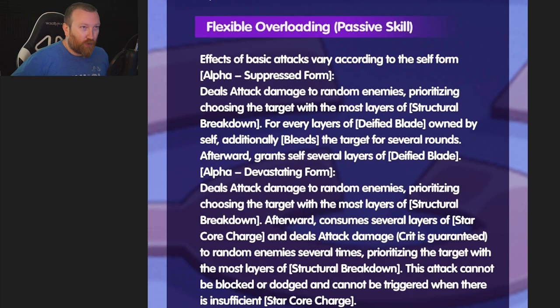Let's go to her next passive: Flexible Overloading. Effects of basic attacks vary based on the form. If you're in that suppressed form — the tanky form — it deals attack damage to random enemies, prioritizing those targets with structural breakdown layers. For every layer of defied blade owned by self, it additionally bleeds the target for several rounds. Afterward, it grants self several layers of defied blade, which we'll talk about in a second. In devastating form, it deals attack damage to random enemies, prioritizing the target with the most layers of structural breakdown. Afterward, it consumes several layers of her star core charge — another one of her keywords — and deals attack damage where the crit is guaranteed to random enemies several times. If there's only one boss, that could be pretty good, prioritizing the target with structural breakdown. This attack cannot be blocked or dodged, and cannot be triggered when there are insufficient numbers of star core charges.